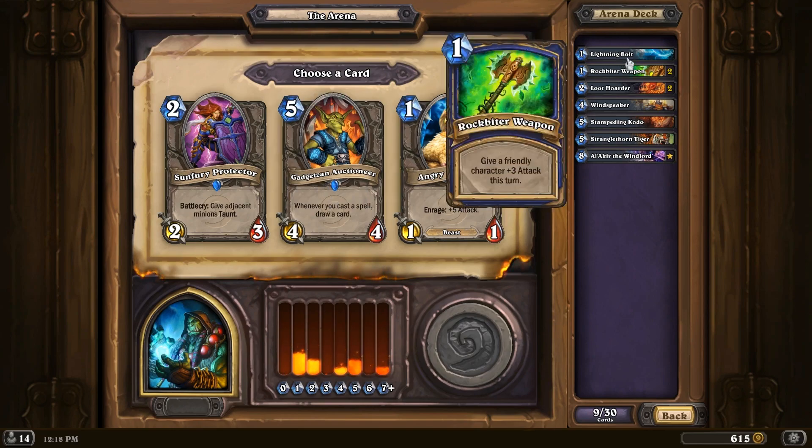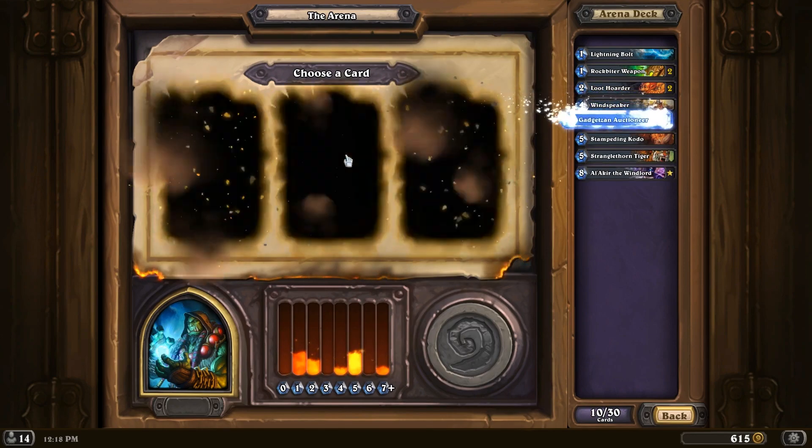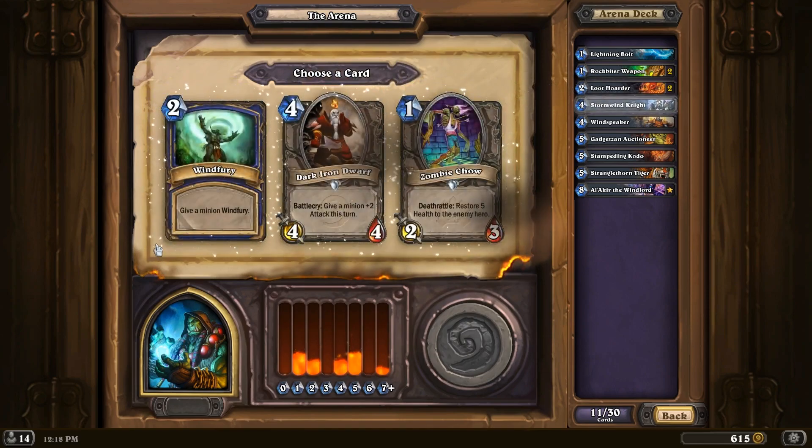Gadgetzan Auctioneer — could be pretty solid. We have some spells so far, three out of nine cards. Yeah, let's pick it and see if we can get some more spells on top of that. So this is our first weak pick — now we have like three not-that-great cards. I do think the Stormwind Knight is significantly better than the other two though, so let's go with that.